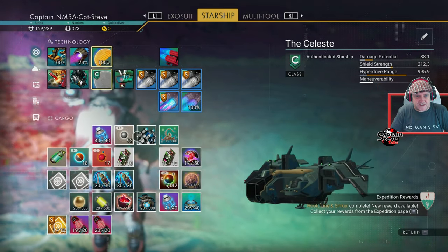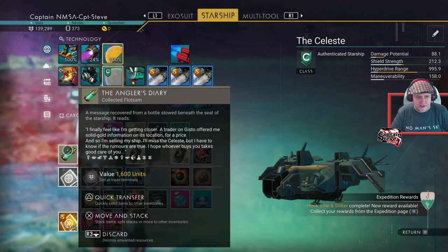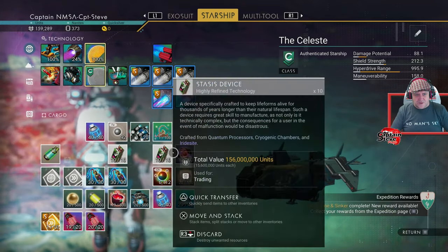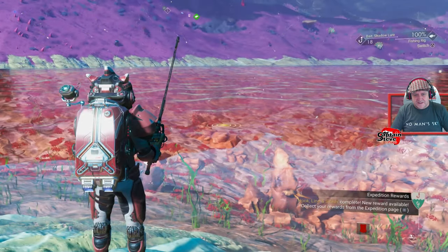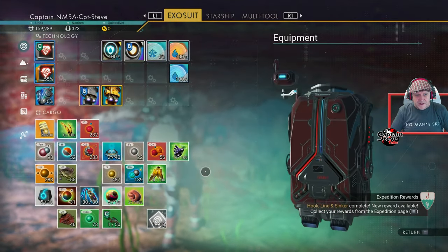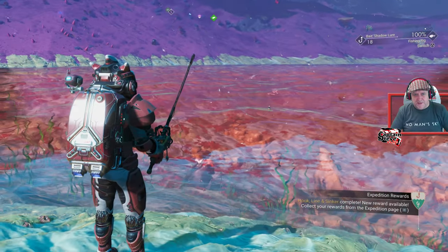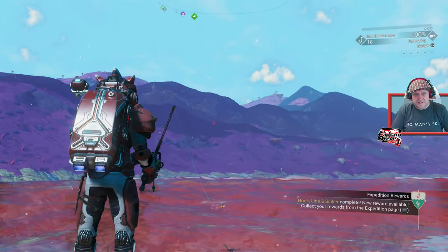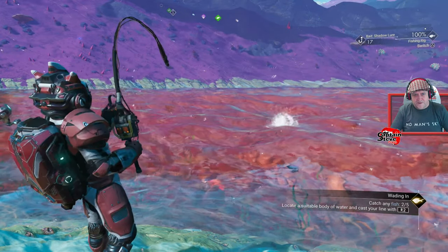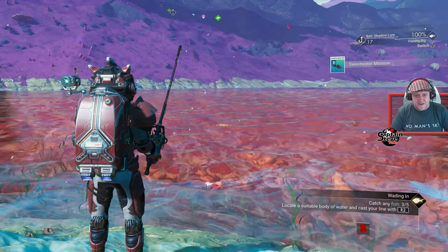Managing inventory - I can use some items to recharge things. Found the angler's diary - should hold onto that as a quest item. I could release the fish - there's a badge for releasing fish. I'll release some. Changed bait - caught a saltwater minnow.